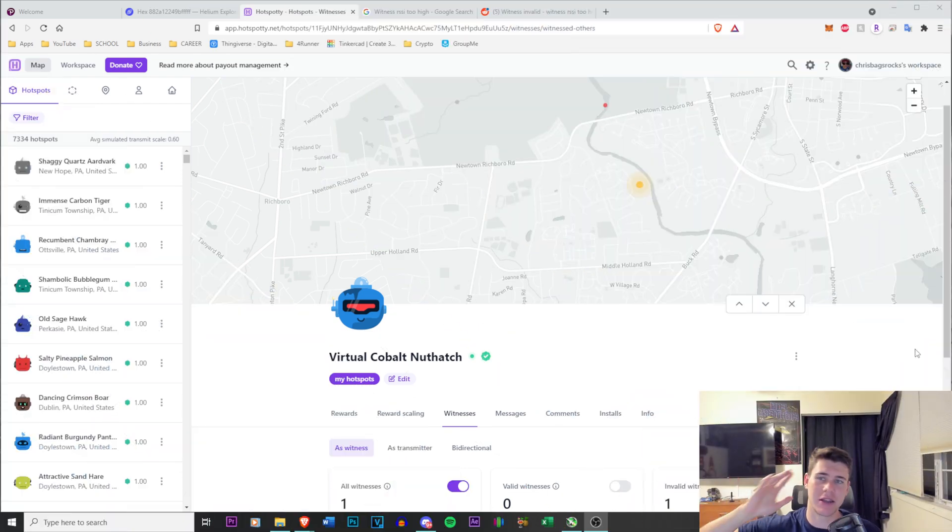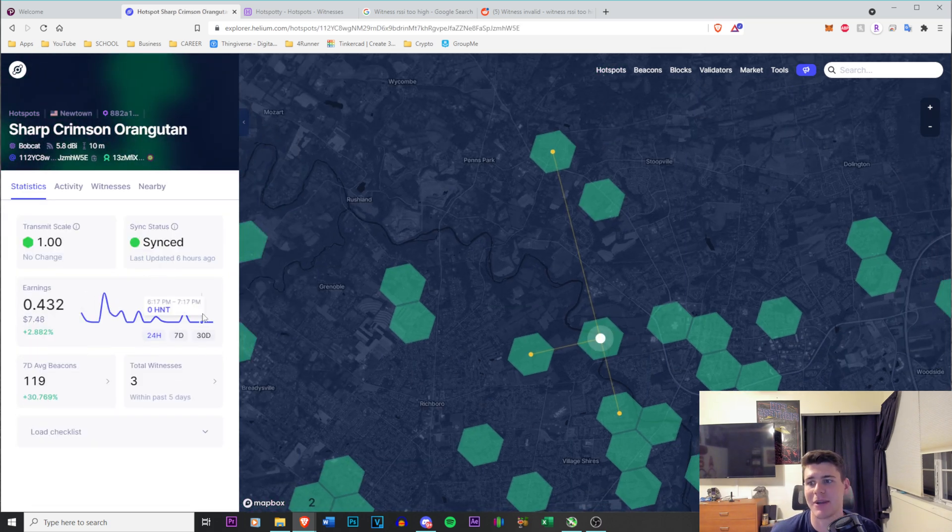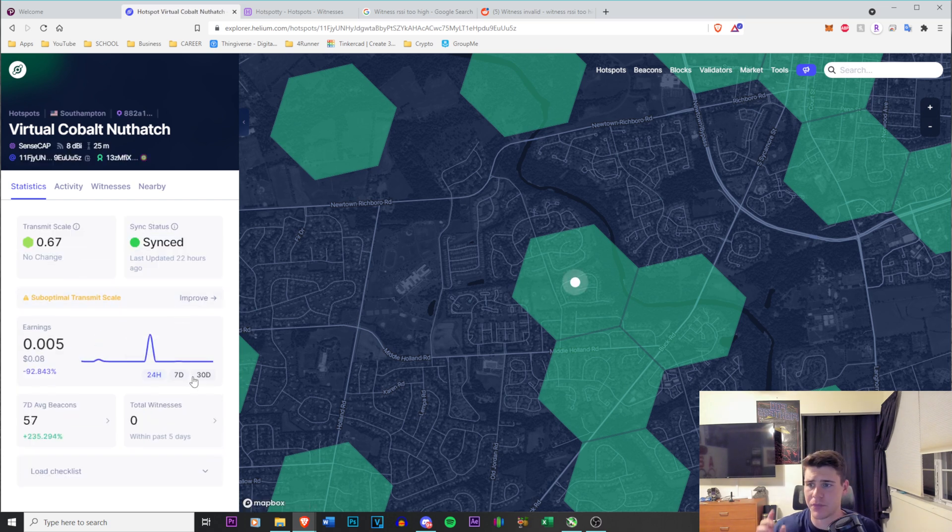With that out of the way, let's get into the video. This is a great website — I love it — hotspotty.net. They're actively working in the discord servers and constantly improving this website. I wanted to talk about this: my new hotspot is my SenseCap, 'virtual cobalt nut hatch,' which is a weird name. 'Sharp crimson tang' is my OG hotspot — that's the one with the massive antenna already set up — and I'm earning a fairly decent amount, getting 0.3 HNT a day.